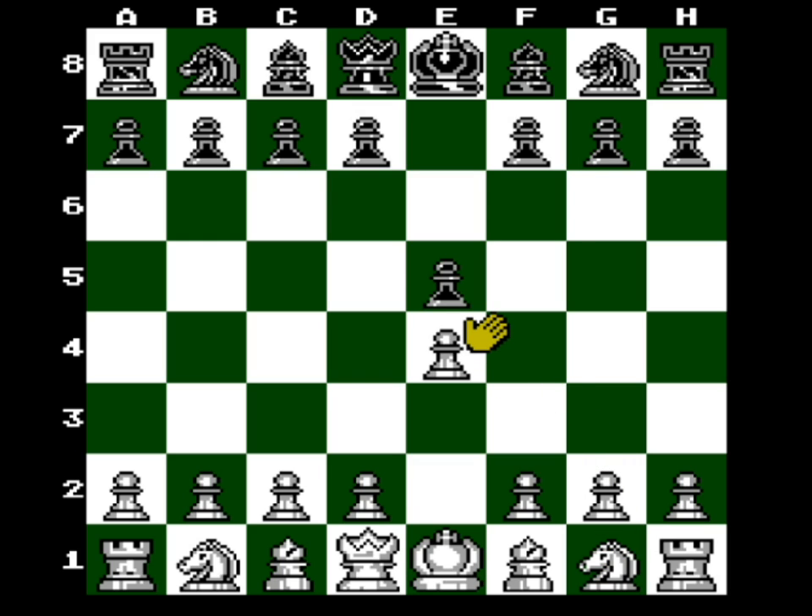Let's anticipate him to be dumb and set him up to take this pawn - we're gonna move this one up one instead of two. A bishop is a very good piece; he doesn't want to lose that. But I could take it next turn, and I'm going to, because he didn't realize.